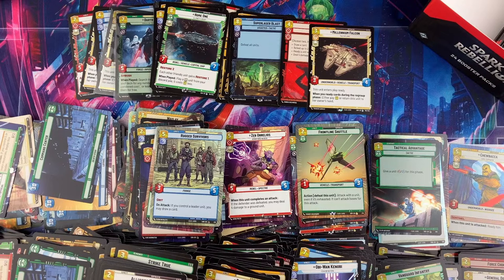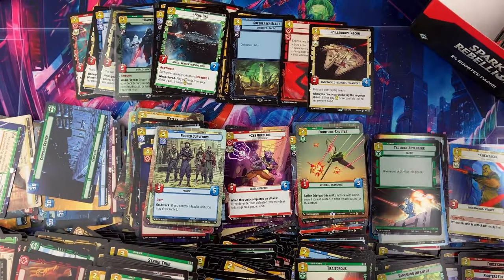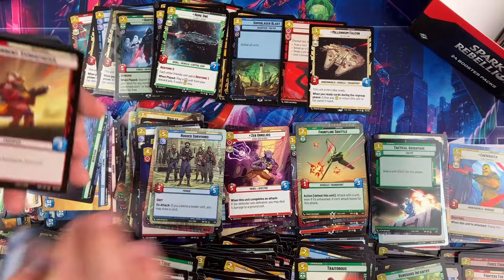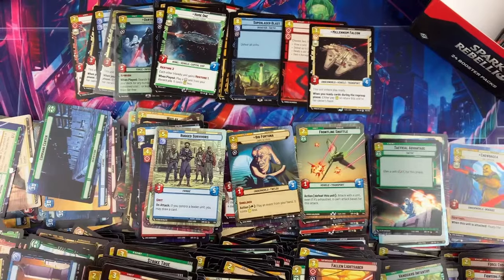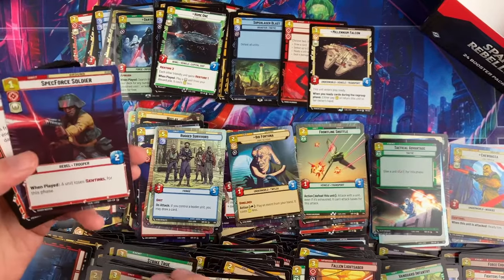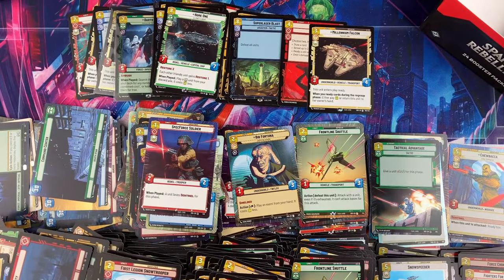If we miss two legendaries and both are Luke and Boba, that's disappointing. You start to wonder about the other case that has them all — the one you'd want to open. Electro Staff — a little mark on that one, probably because it's the last card in the pack. Hopefully they'll fix that. We should all tell them to change where they put the foil and showcase for the next set.